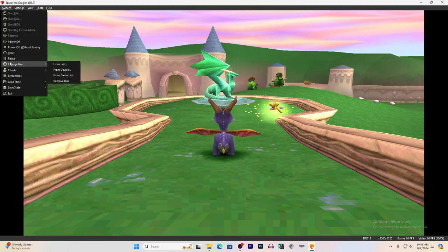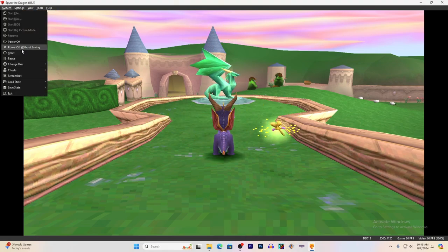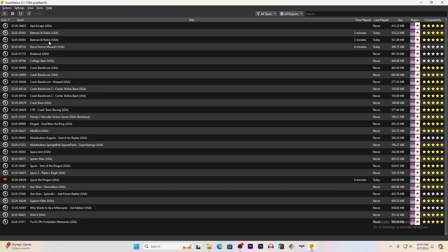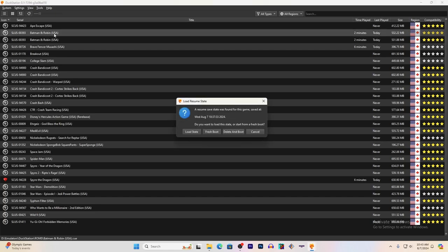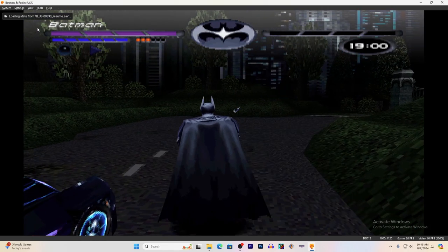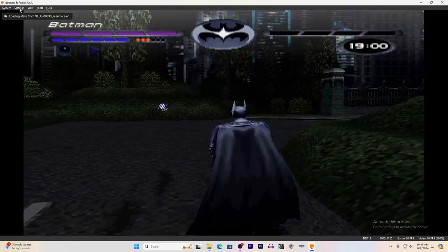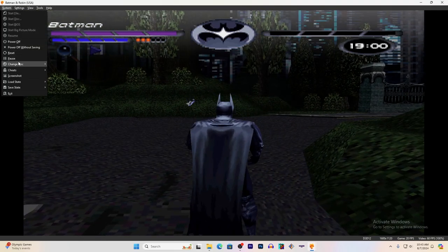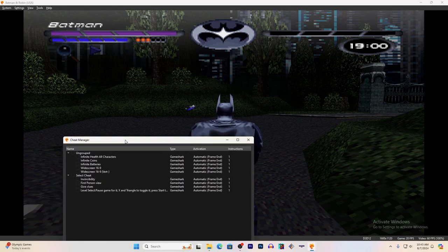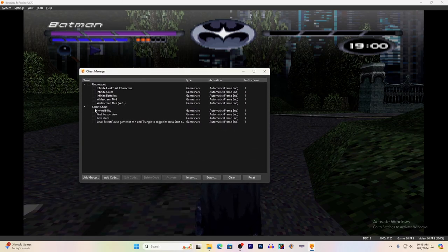And then we're going to load up another game — everyone's favorite game. Don't know why there are two of them. Batman and Robin. This one has a creepy yet cool cheat code that again can't be disabled for some reason, even though it's unchecked here.